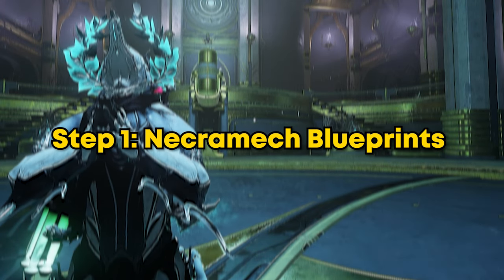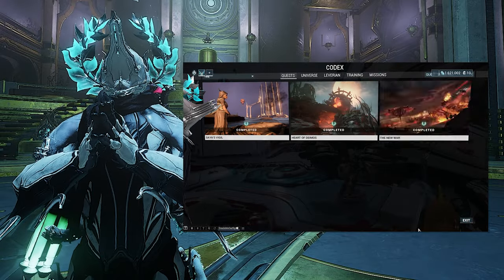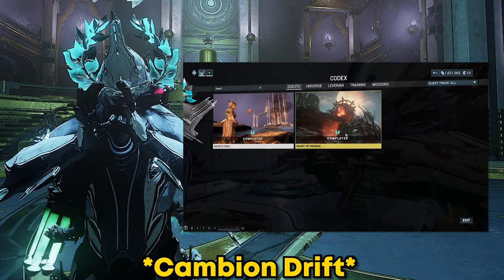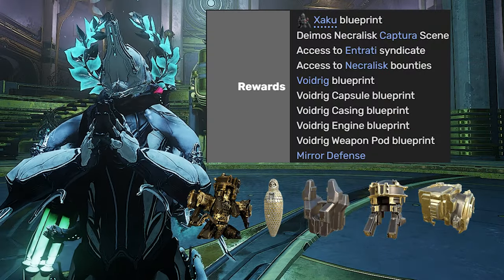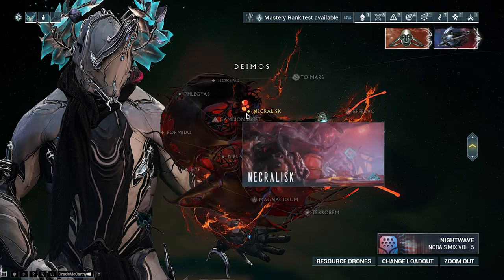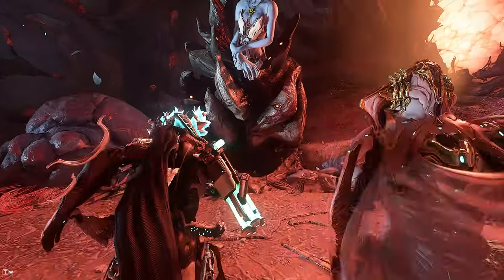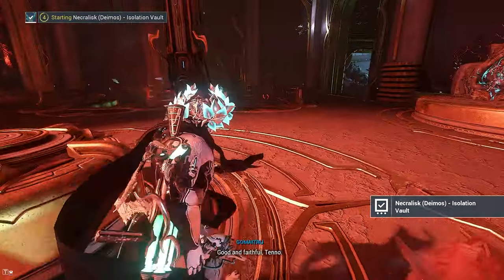Step one of obtaining your necromech is the blueprints. First you have to complete the Heart of Deimos questline, which gives you access to Deimos — an area where you'll have to do all of the things to get the necromech. The rewards will be the Void Rig blueprints and the different parts for it. After this is done you now have access to Deimos as well as the bounties you'll need to get reputation for Lloyd and the parts to craft the necromech.